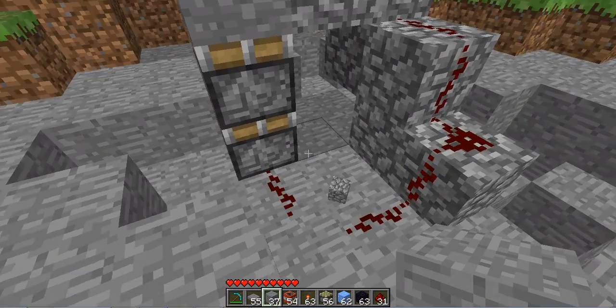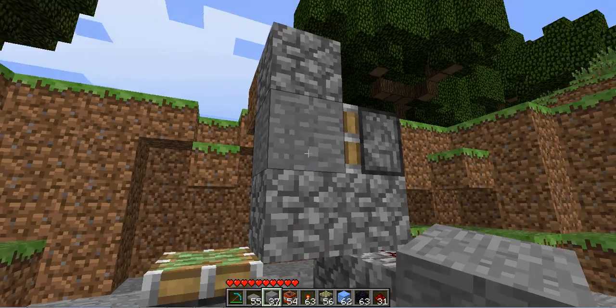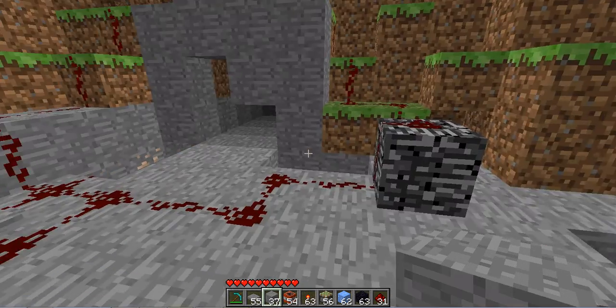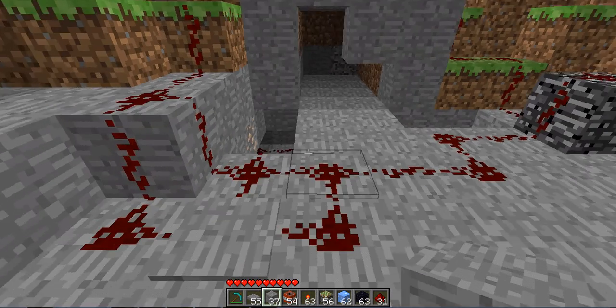The smooth lighting is turned off too. So yeah, this thing with pistons — it like grabs it. That's with a sticky piston. I also made a really shitty version of like a trap door.